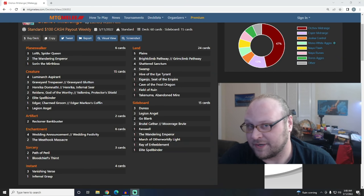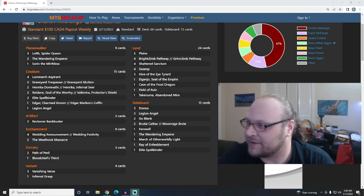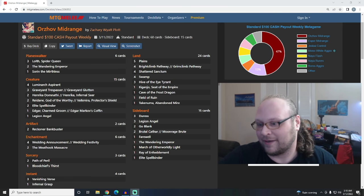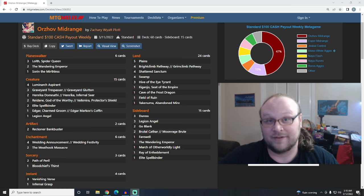I want to look at two decks that are performing really well in standard tournaments right now - both tried and true mid-range decks: an Orzhov Tokens build with Planeswalkers, and an Esper build. This Orzhov list was piloted to a 4-0 finish at the Lotus Lookout by Zachary Wyatt Plott, one of the better looking versions of this deck I've seen. We'll move quickly through the individual card choices and talk about how they line up with the principles we've been discussing: flexibility, versatility, and value.